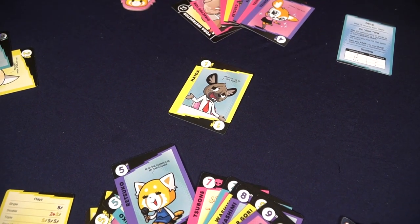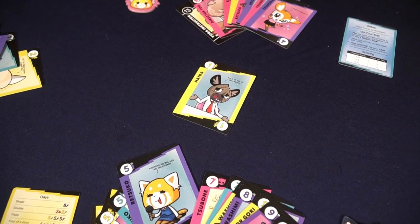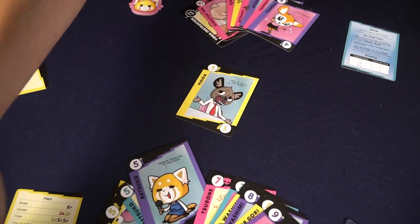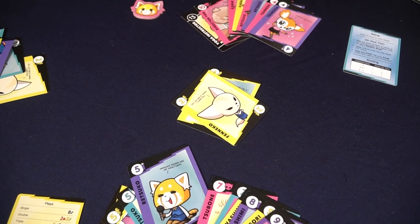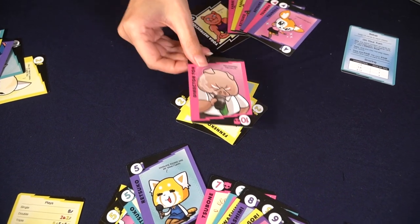How do you get rid of the cards in your hand? In this trick-taking game, you will be playing cards based on their colors, suits, and numbers in different combinations. So like other trick-taking games, you can play singles, doubles, triples, four of a kind, straights, flushes, and so on, with a couple of unique plays unique to Aggretsuko.